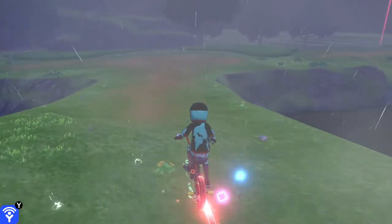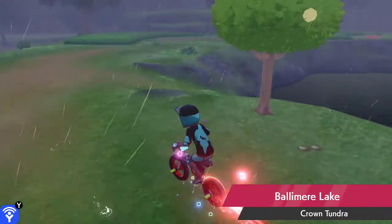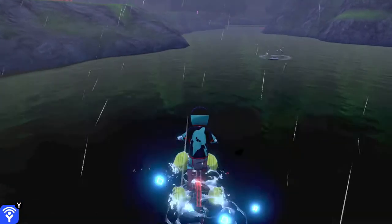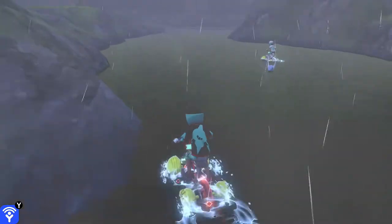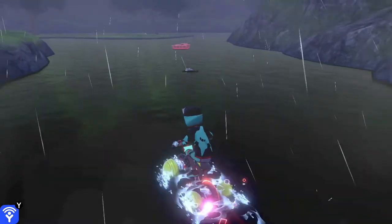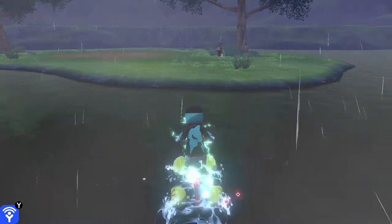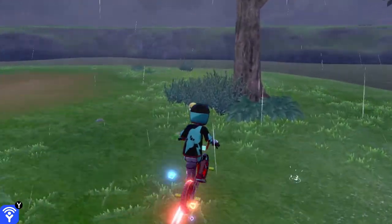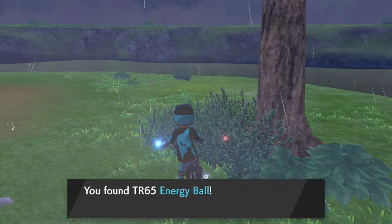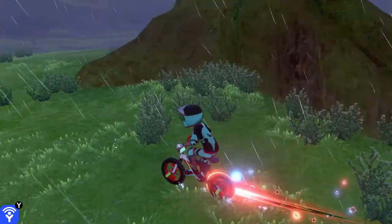Coming down from the Dino Tree, take a right and then another right into the lake. Continue straight until you find an island. On the island is Energy Ball. Next to the Dino Tree going left is Brave Bird.